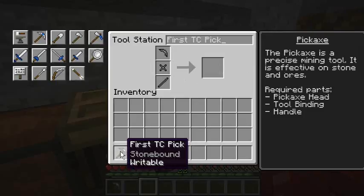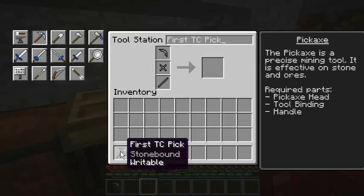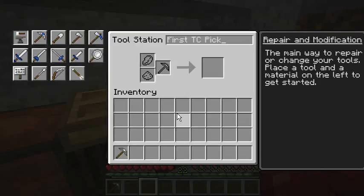We'll call this our first TC pick - first Tinkers' Construct pick. As you'd notice, the mining level is iron, and mining speed is four - very slow. Not to worry about it.